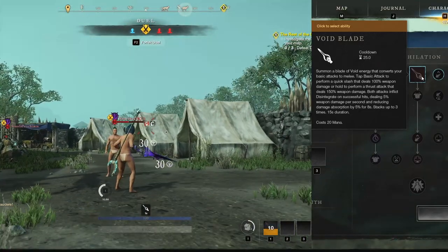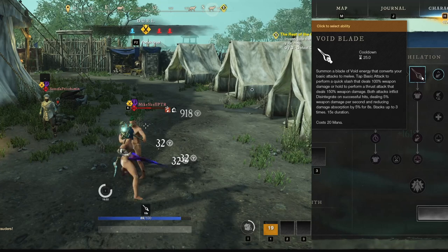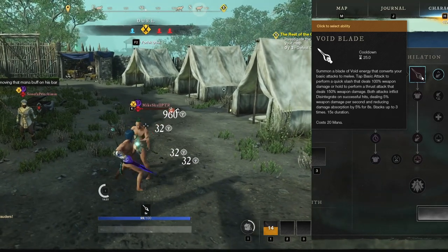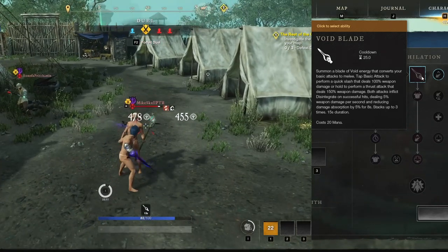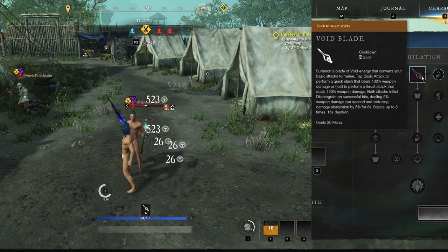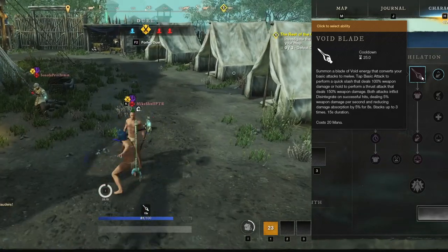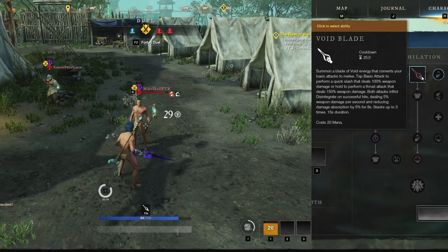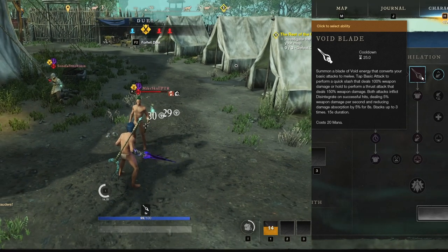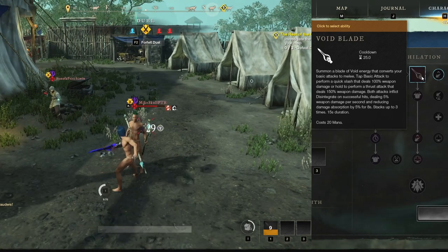Each attack with Void Blade applies a debuff called Disintegrate. Disintegrate does two things: first, it deals 5% weapon damage over 8 seconds for a total of 40% weapon damage; second, it applies a 5% rend for 8 seconds. Disintegrate can stack up to 3 times — with 3 autos you can apply a 15% rend and deal an additional 120% weapon damage over 8 seconds. Unlike other stacking debuffs, Disintegrate stacks remain independent — applying a new stack will not reset the previous stacks to 8 seconds. Each stack falls off exactly 8 seconds after it was individually applied.